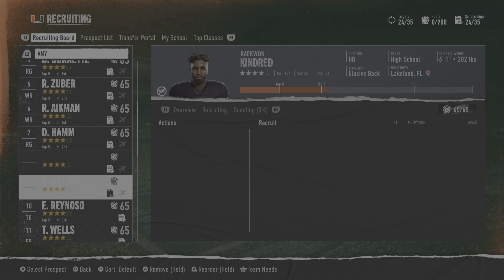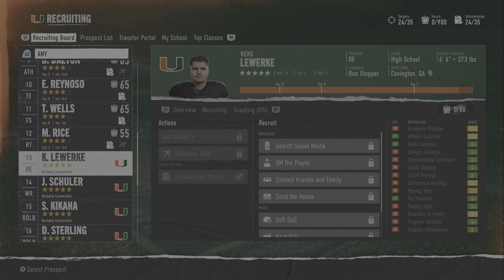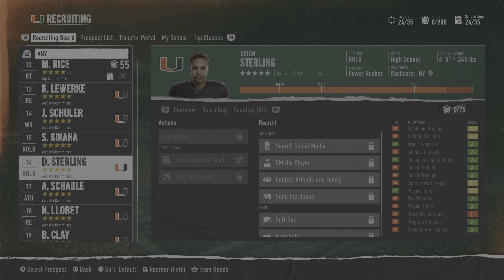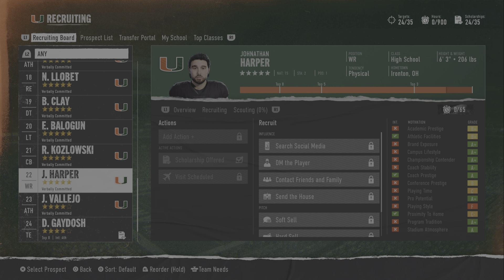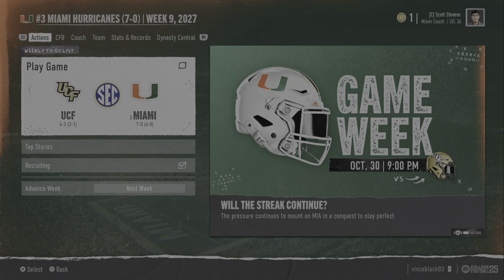Use those hours for the recruiting itself and you can get a class like this. I'm in the fourth season of my dynasty and I have 11 five-star recruits and we're in week nine of the season. I'm not 15 years into my dynasty — this is year four, 2027, and I'm having that type of success.